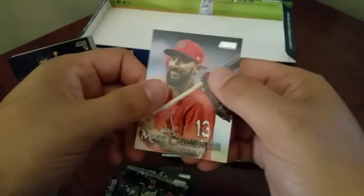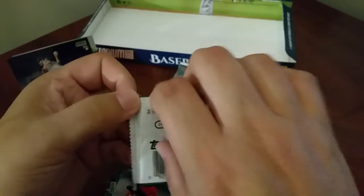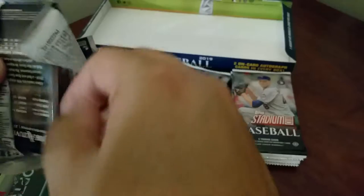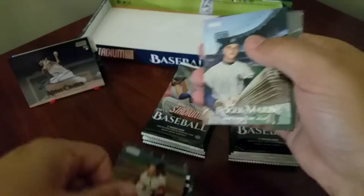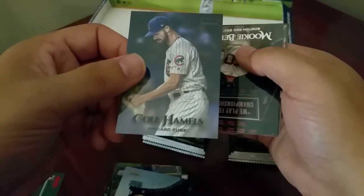Steven Piscotty and Matt Carpenter. Alright, we got our first auto out of the way. Let's see - we got Robinson Cano, Jose Abreu, Stan Musial, Roger Maris, Cole Hamels - and that looks like that's the black foil.